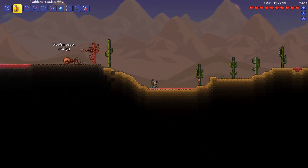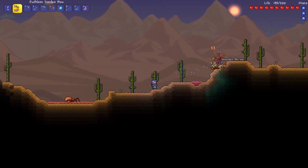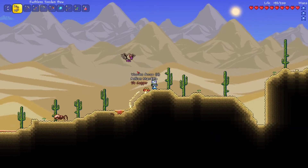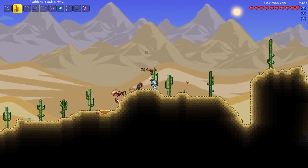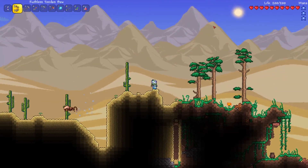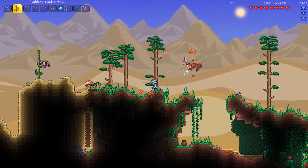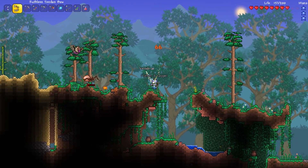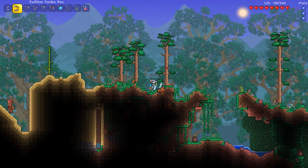Now we're in the desert — there's an antlion, the background has changed, and a vulture. From what I understand people farm cacti here. It's been a pretty short desert section. I really wouldn't want to die here because I'd have to run back to my corpse to get my money. Now I'm in what looks like a forest biome — I haven't encountered the jungle biome yet.